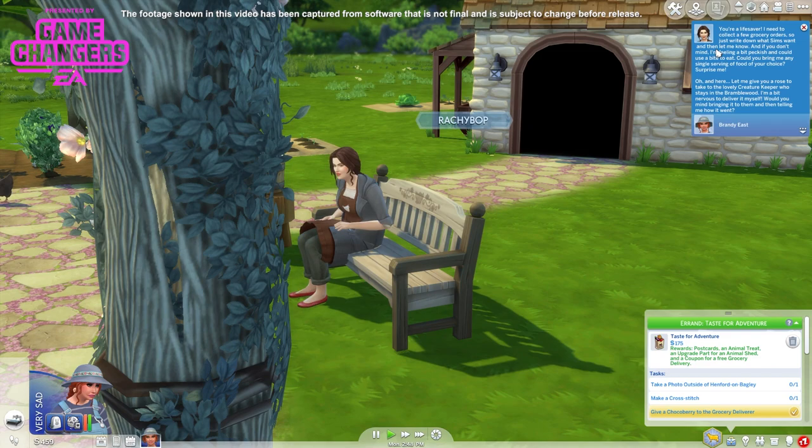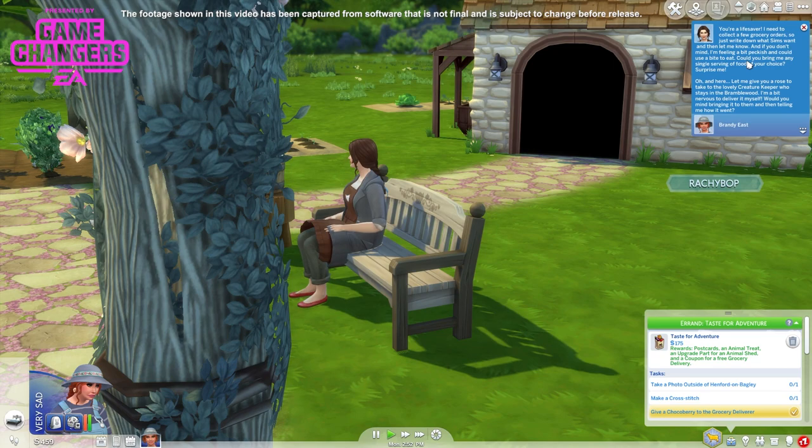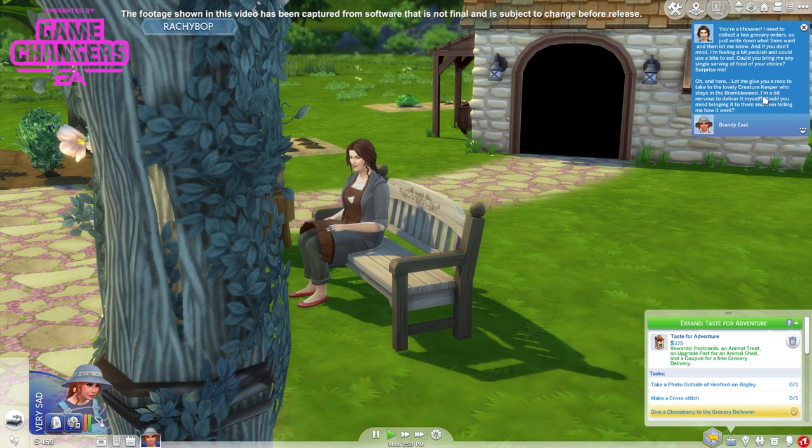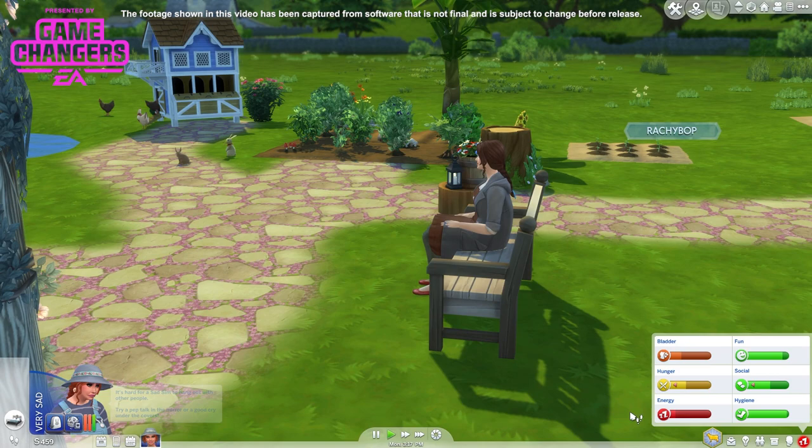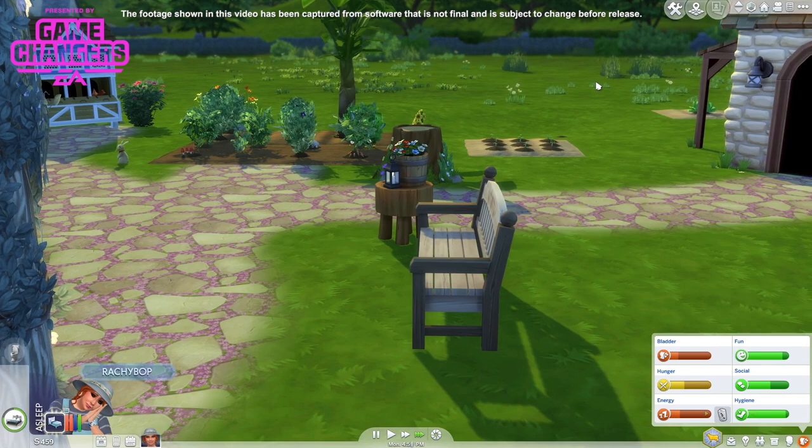You're a lifesaver. I need to collect a few grocery orders, so just write down what sims want and then let me know. If you don't mind, I'm feeling a bit peckish and could use a bite to eat — could you bring me a single serving of a food of your choice? Surprise me. And here, let me give you a rose to take to the lovely creature keeper who stays in the bramble wood. I'm a bit nervous to deliver it myself. Would you mind bringing it to them and telling me how it went? Oh, does she love him? Now I still need to do these things with Raoul. She's currently napping — I'm going to let her properly sleep.